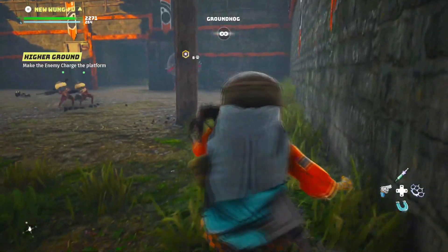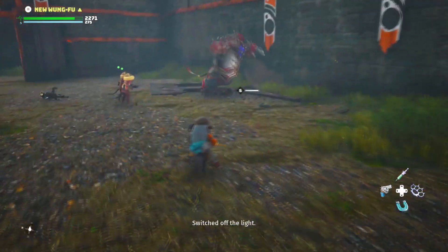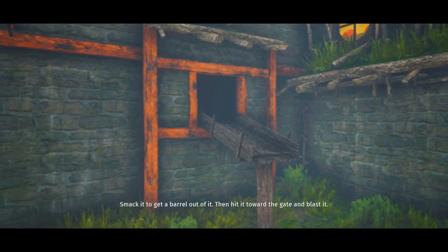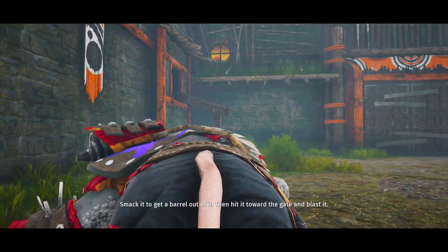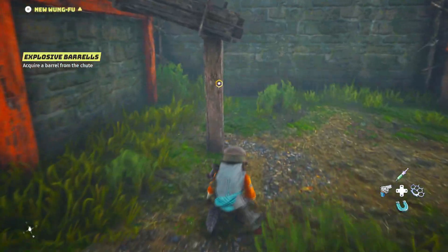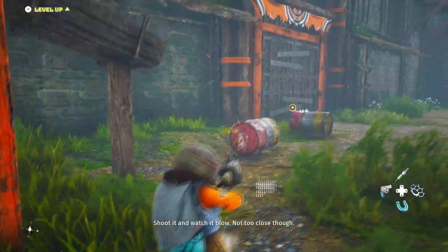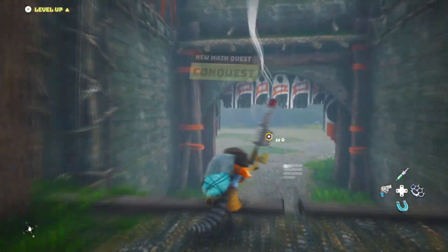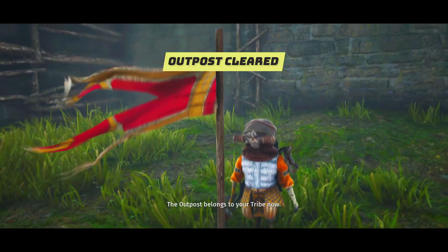Right. Second try. Roar. Idiot. Did he die? A barrel - shoot it. Smack it, smack it. Hit it. Nice butt shot. I was not paying attention. How? Wow. Almost there - we're in. Let's go boys. The outpost belongs to your tribe. Wait, that's it?